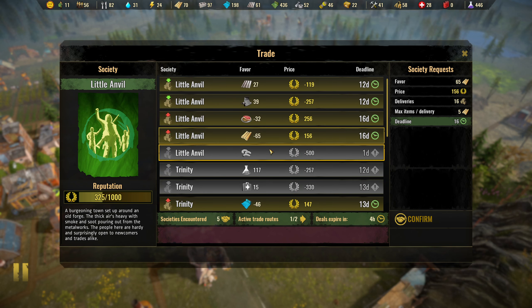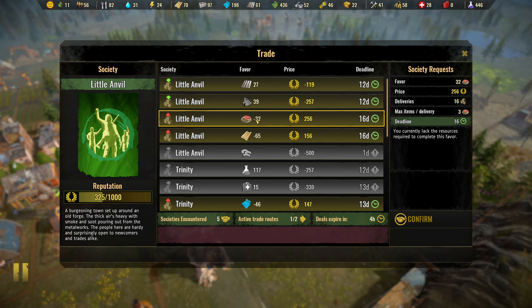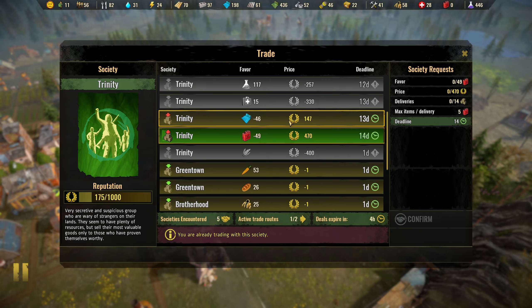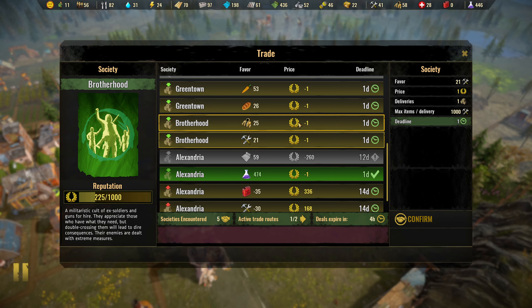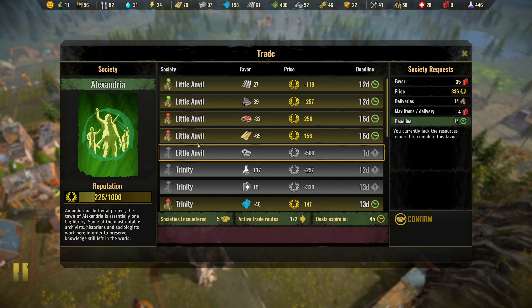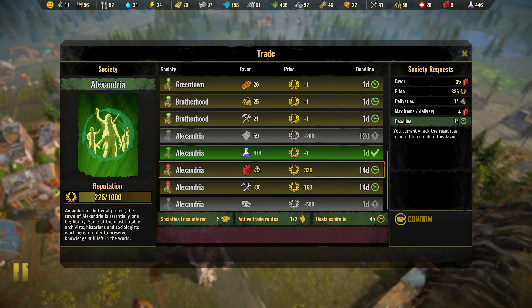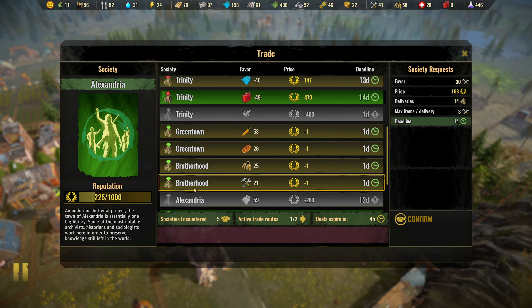Depending on your reputation you can trade certain things. For Little Anvil we have a free active trade route and can trade junk, metals, food, or planks. This one here costs us almost nothing and this one costs quite a bit more. We could export tools but I don't want to use those - we also have fuel here we could export.